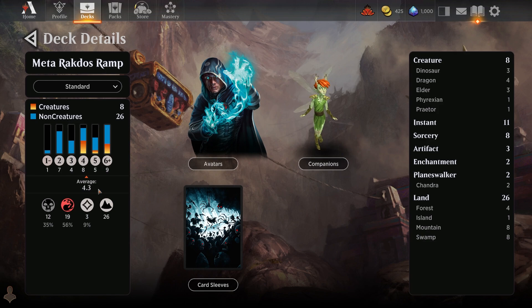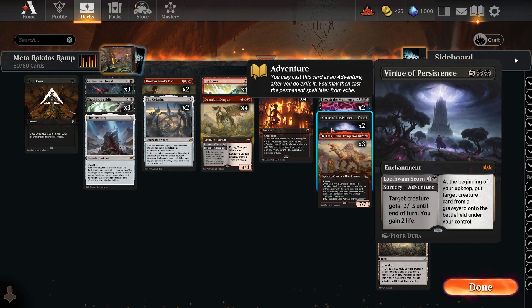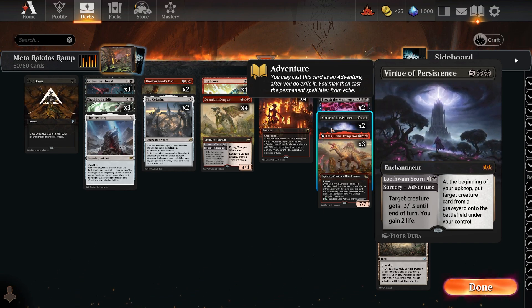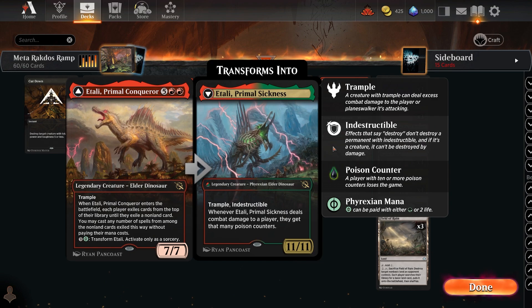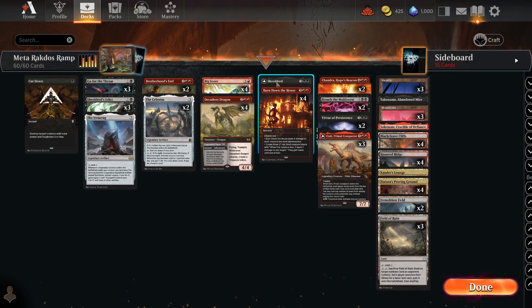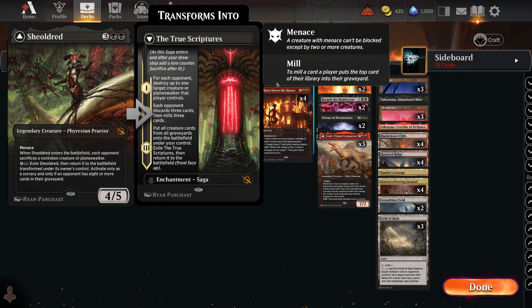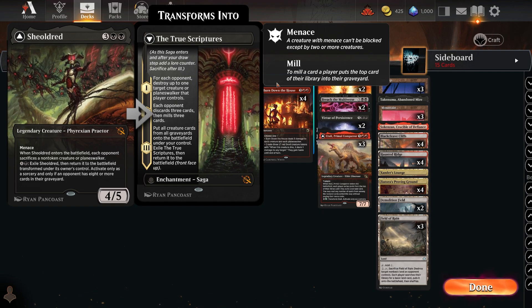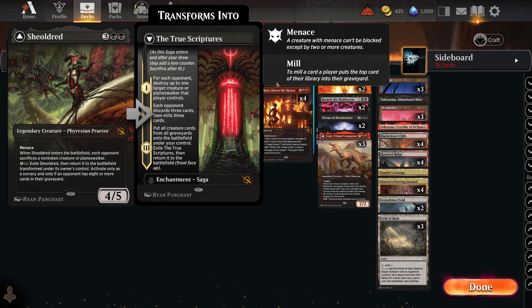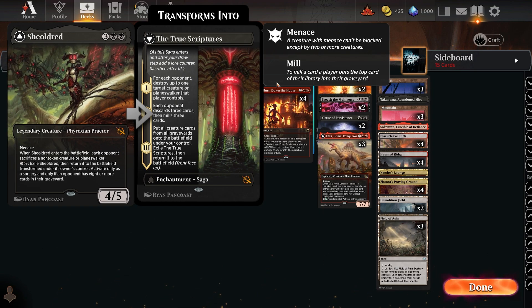The deck's average CMC is 4.3, which is why it runs 26 lands. Also in there is Virtue of Persistence — nice early removal with the front face, and when you're milling with Breach, Persistence can get back an Etali from the graveyard. There's a single Sheoldred in there too — if you can flip it to the Scriptures, that takes all creature cards from all graveyards when you're milling with Breach, which is perfect.